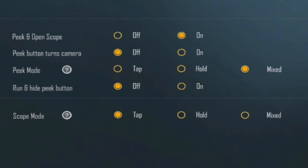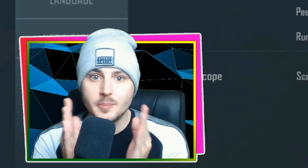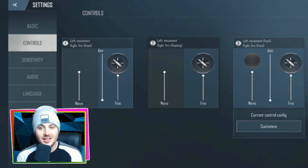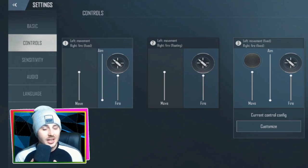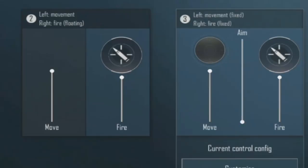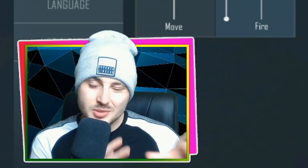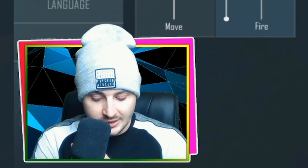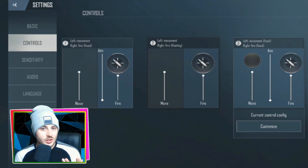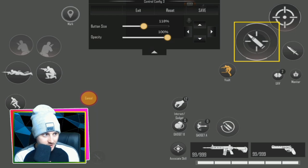For Scope Mode, you can set it to Mixed as well — tap or hold — but I personally have mine on Tap. Moving into Controls: I have mine set to number three, which means the left movement joystick is fixed and doesn't drift around. The right fire button is also fixed. I'd recommend number three over one or two, though it's personal preference. Below that, press Customize to enter the HUD editor.